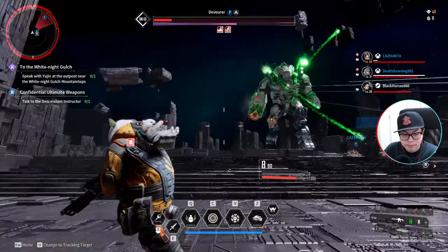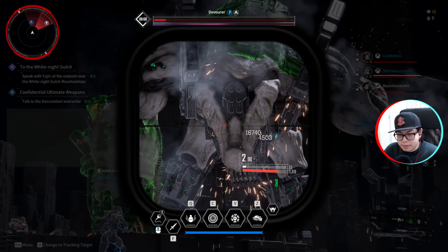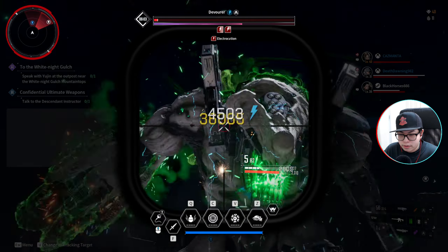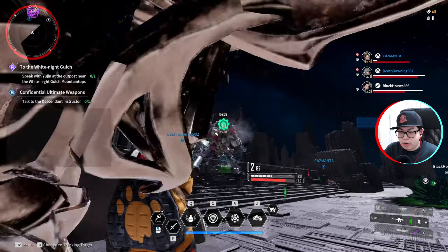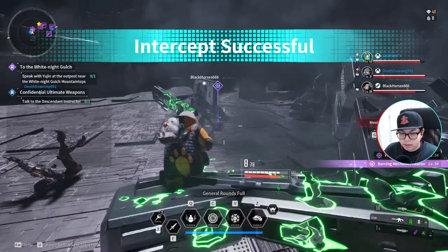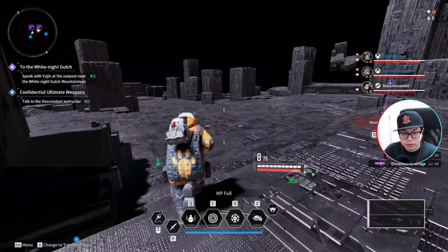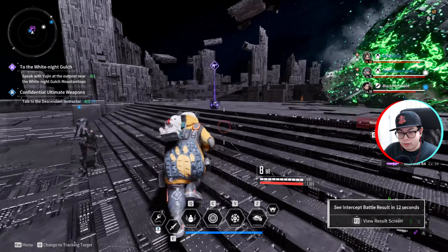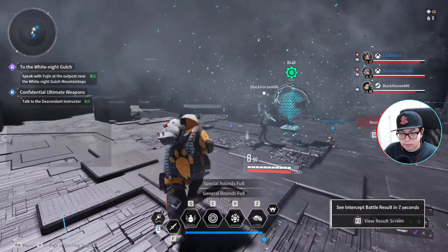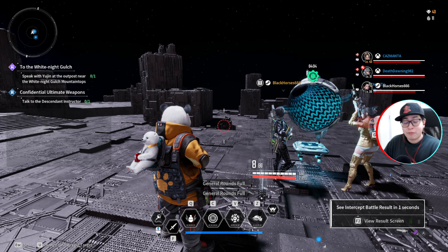Panda kneecapped him — now look at him malfunctioning and losing all his health! There he goes — that's the Devourer right there. Good job guys! That was a real fair fight. As long as you're good enough and can handle it, you'll be all good. Now let's find out what my odds of getting this blueprint are.